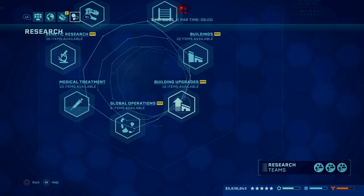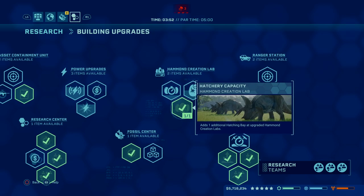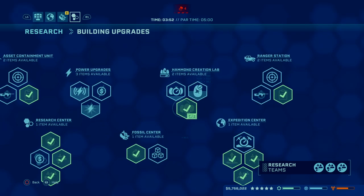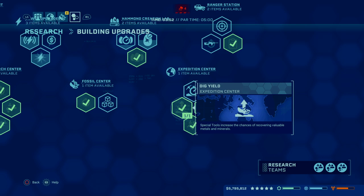Global Operations — you don't need to research anything there. For building upgrades, I'd recommend at least a couple Success Rate upgrades so you can apply modifications without worrying about failing an incubation. Incubation Speed — at least one of these to get dinosaurs out faster. Hatchery Capacity is definitely a must so you can hatch more dinosaurs simultaneously. Something really important: Dig Yield. As soon as you hit one star, research Dig Yield and apply it to your expedition center — it increases valuable resources like gold and minerals, which aren't taxed in challenge mode.